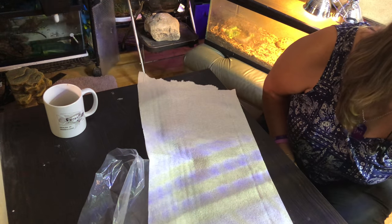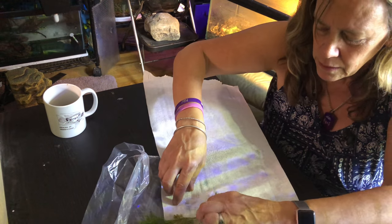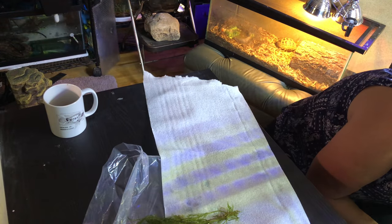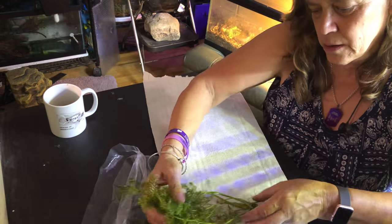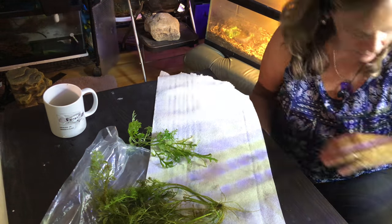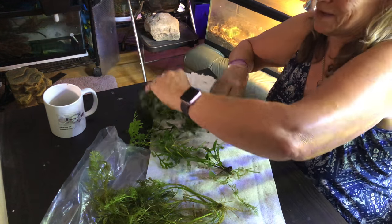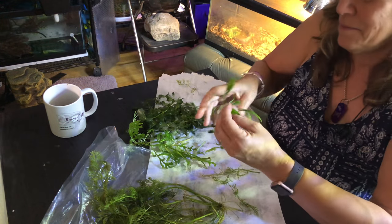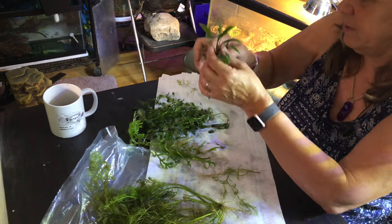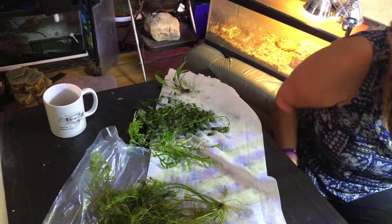So let's see what kind of plants I got for Jadron. Here is some water sprite, water wisteria, and something — I keep saying the name wrong so I'm gonna stop until I look it up. And Anubias — I think this is Anubias narrow leaf. I got that.